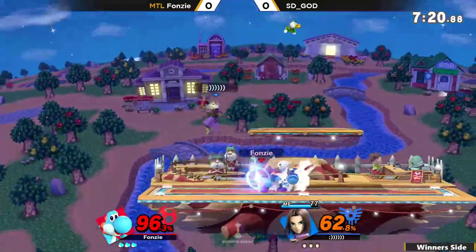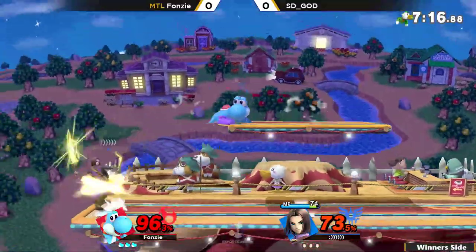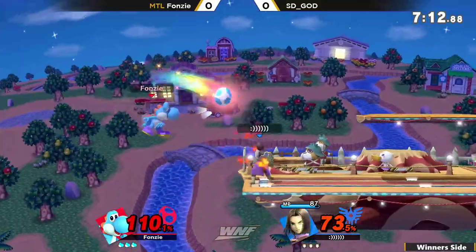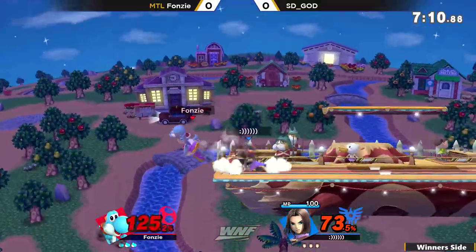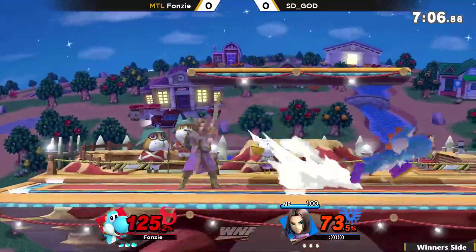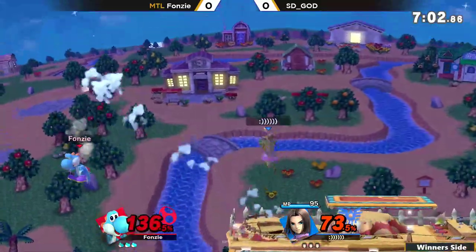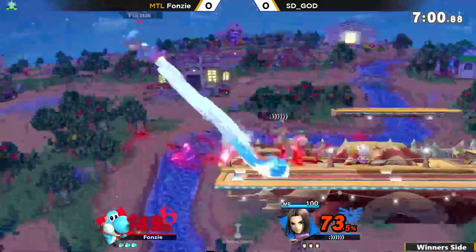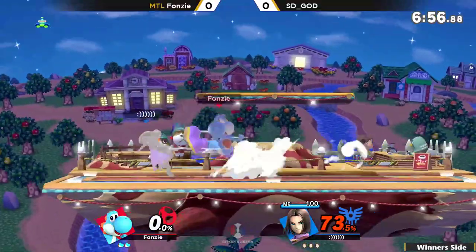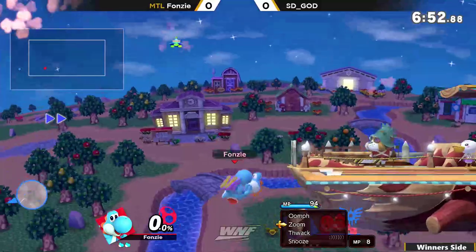We're seeing SD God go for a lot of top deck menus here — just pressing menu, pressing the first option, and hoping it works out for him. Maybe hoping for one of those early kills. He has so many options that can be deadly for Fonzie, especially at 125% already. Using the side B pretty well here — not a whole lot of lag on that move, and it's a pretty long range one to space out Fonzie.